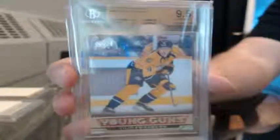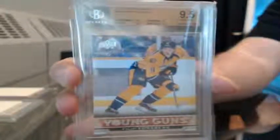All right, up first we've got a BGS graded Young Gun 9.5 — this one's going to the Nashville Predators, Philip Forsberg. That card goes to Trippett. Trippett's got Forsberg.